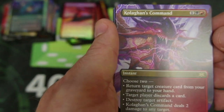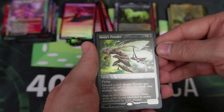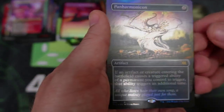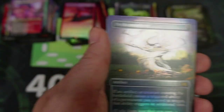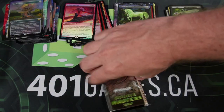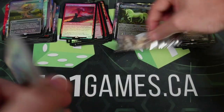Bedlam Reveler — sure. The Command — that's good artwork, I like that look. Then we got the Prowler. Pan-Hermenicon — very cool. We're going there for full art. We're keeping things neat and tidy today, trying really hard.